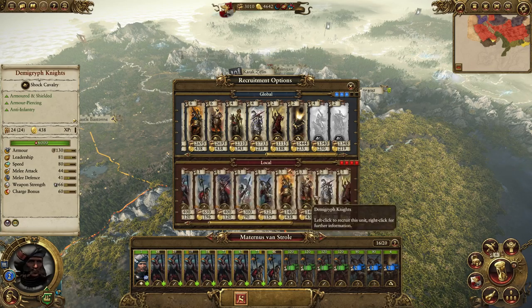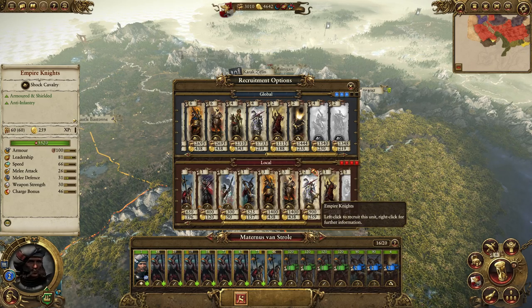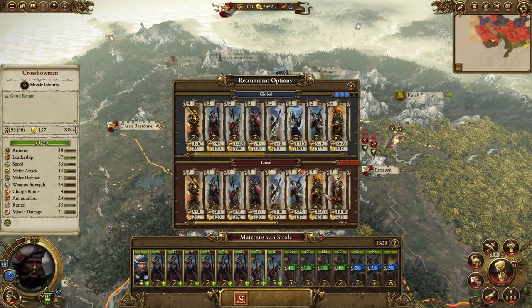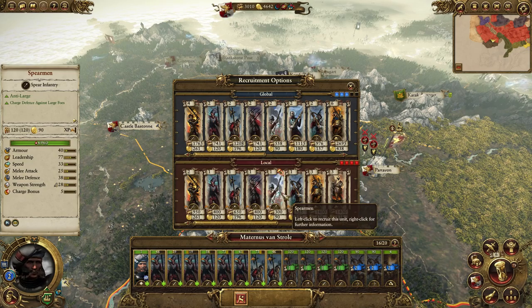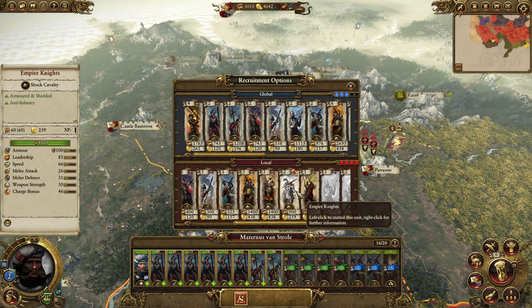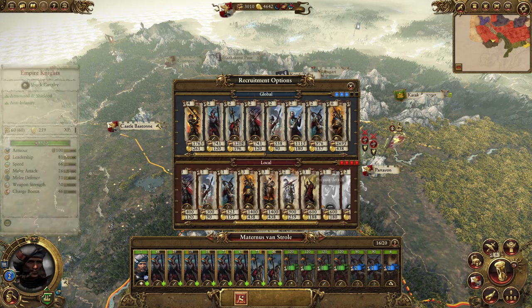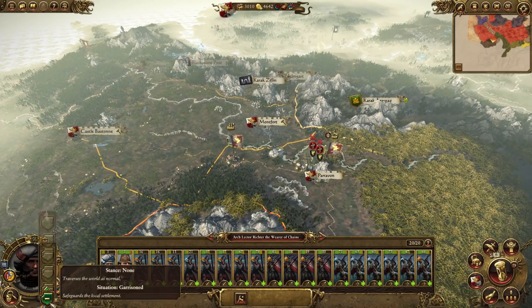I need two more swordsmen as well. I've got five global recruitment slots now because of that building. I'll make two from global and a mortar for no reason. Then next turn we make four more. I might get four Empire Knights in here — not Reichsguard, they're a little worse, but it's still four cavalry and having four cavalry is such a massive advantage. Then again we're up against a lot of cavalry there. Well I can make that decision next — I don't take four turns to make them. They take two turns. Never mind, it literally doesn't make any difference. I'm speaking like an idiot.